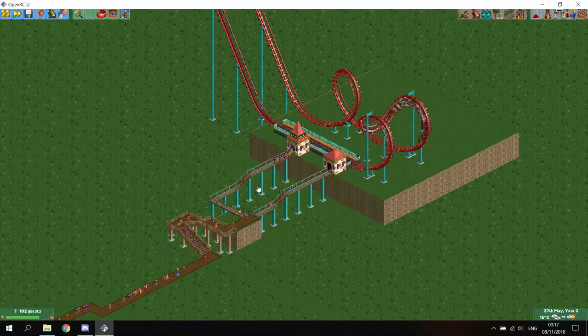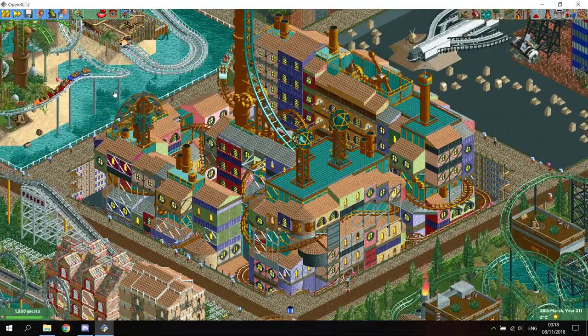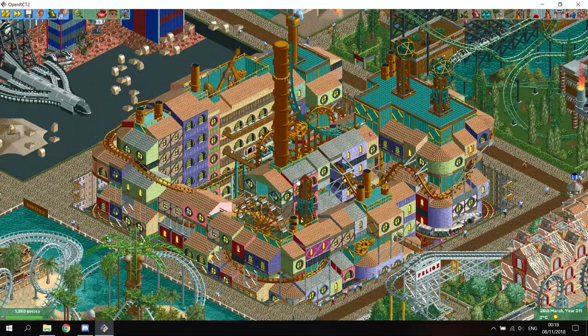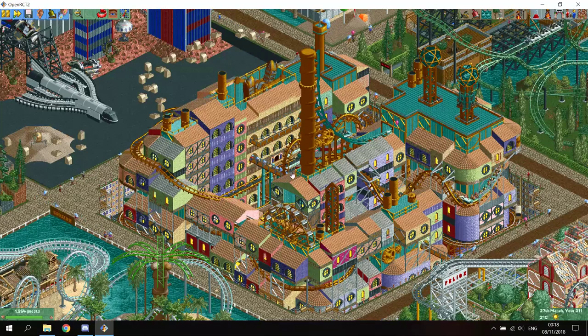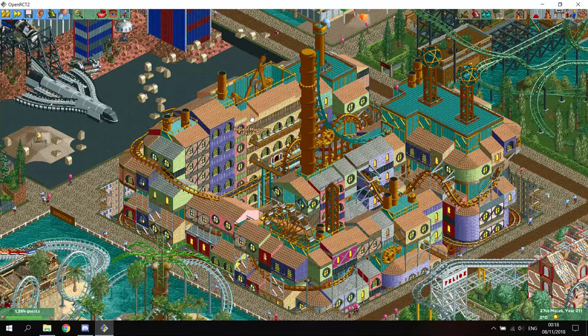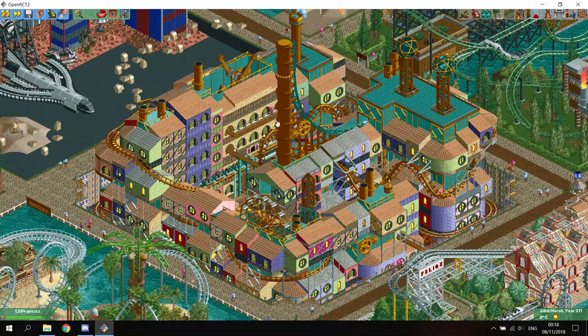I will now show you a park in which I use this to great effect, I think. In this park I used this path — I really like how I used it here. So here the peeps are actually entering this building, and using these paths they will go to the coaster and back out of the plot. Anyway, that's how you can use the mini golf track to make better looking paths.